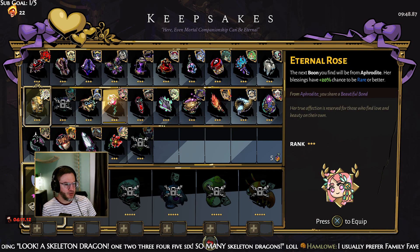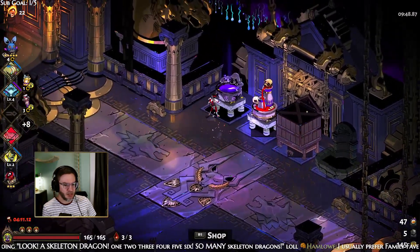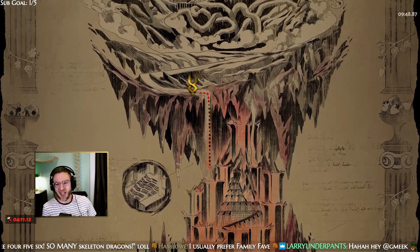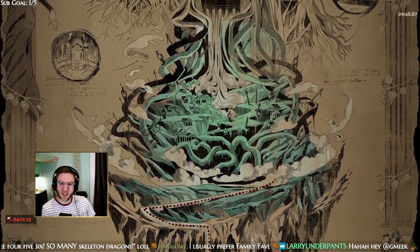There's not a whole lot that we really want other than Distant Memory, which is a damage bonus — that's nice. I usually prefer Family Favorite. I just like the sound effect of privilege status — the thwack sound is so good.